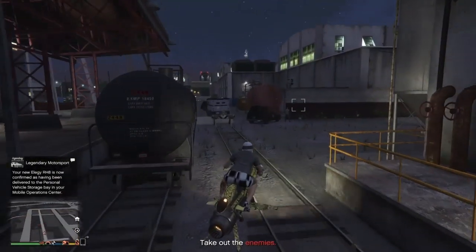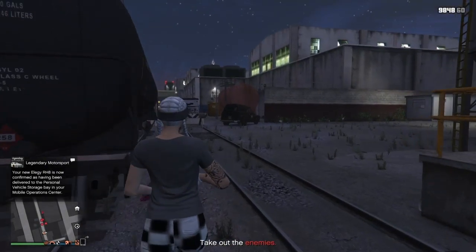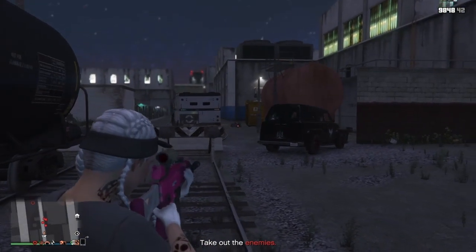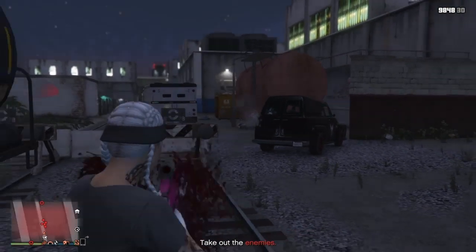Here we go, here it is. Once you turn up here you want to shoot out all the bikers, get rid of all the bad guys. As you can see there's the Lost van there. As soon as you get down to this job and you can see the Lost van...